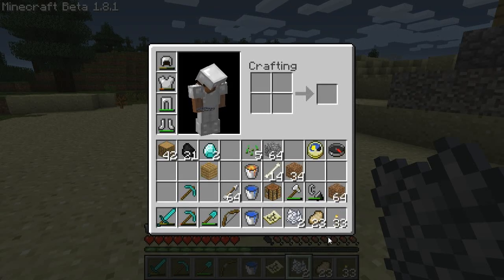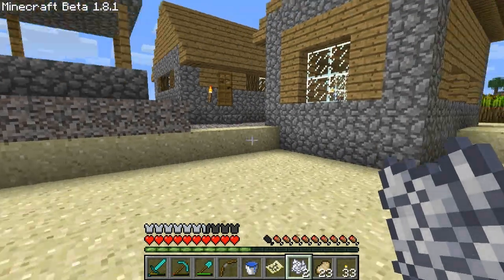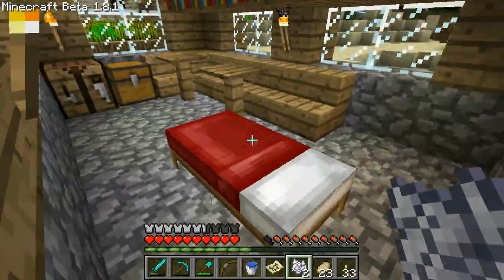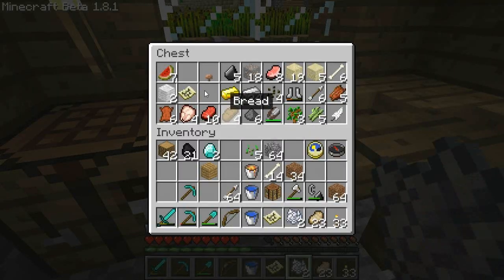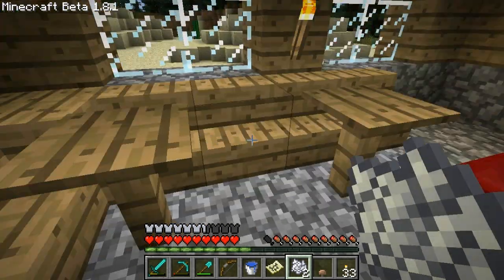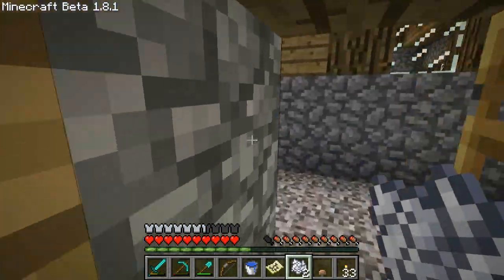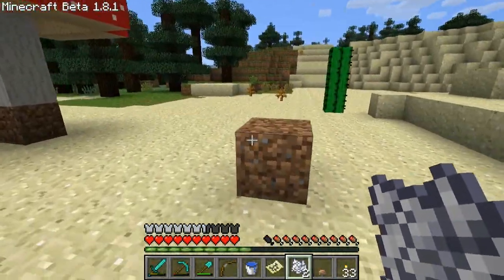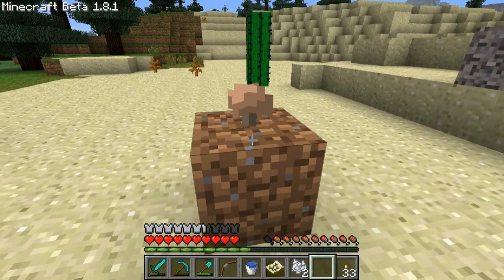I thought I had a brown mushroom in my inventory, but now I do not see it. Did I drop it somewhere? Let's see if I accidentally left it in here. Here it is - hiding mushroom! You thought you could get away from me, but I was too smart for you. Brian is capable of outsmarting a fungi in Minecraft.